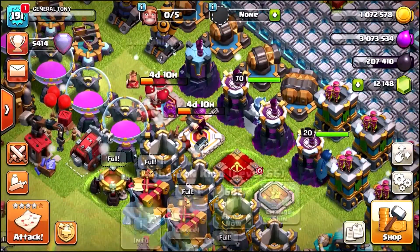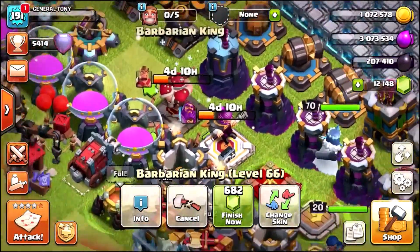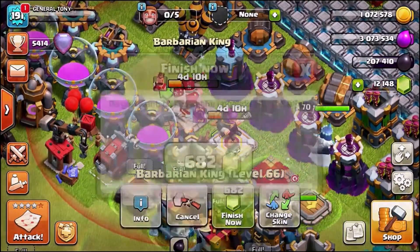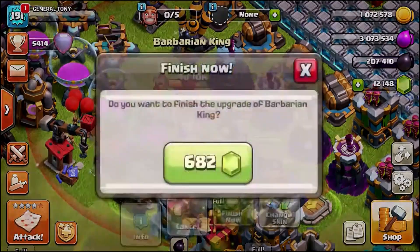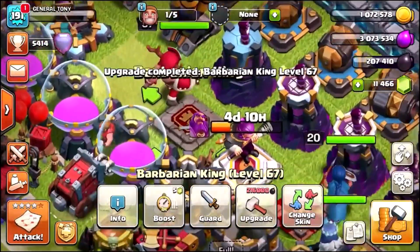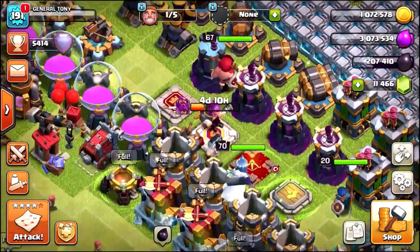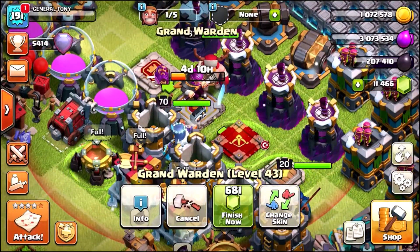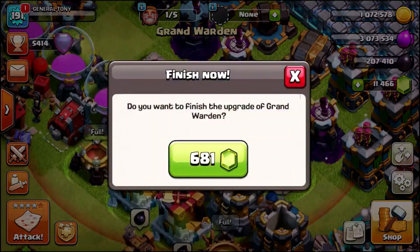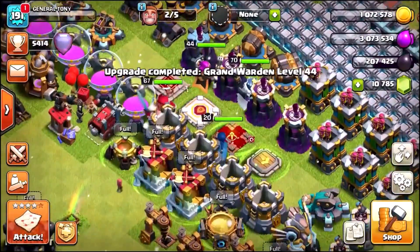Before we do anything else, we're going to gem not one but two heroes to the next level. Take a look — we're upgrading the Barbarian King, let's click the info button, to Level 67. Let's upgrade him right now for 682 gems. Upgrade completed, Barbarian King Level 67. And now we also want to upgrade the Grand Warden for 681 gems — this is going to go to Level 44. There we go, Level 44 Grand Warden.